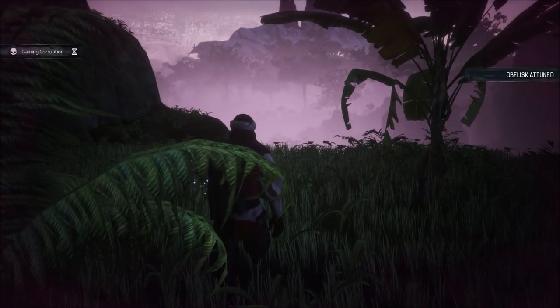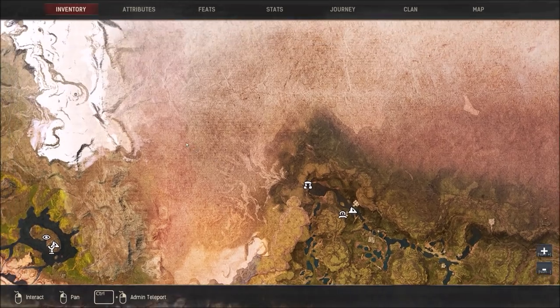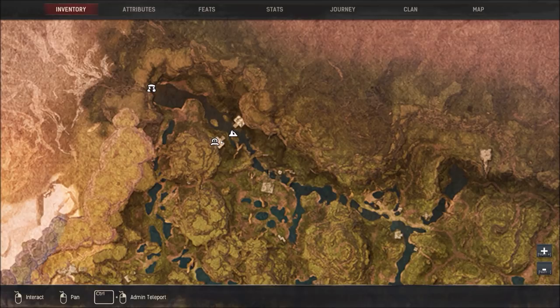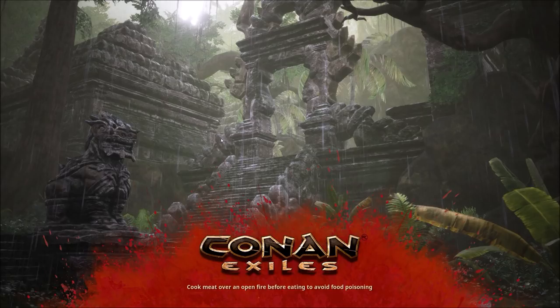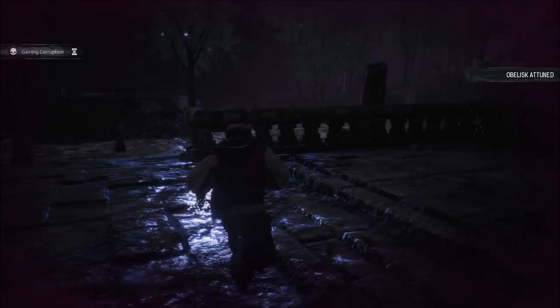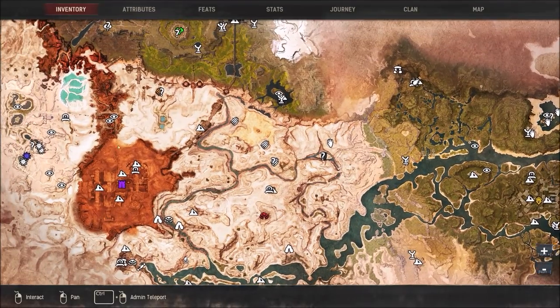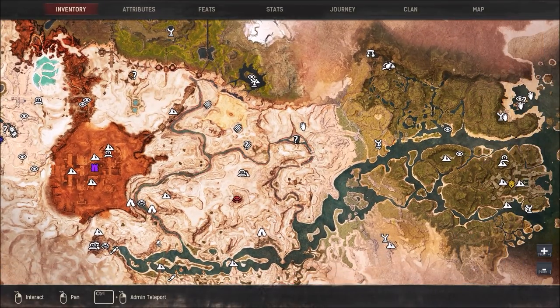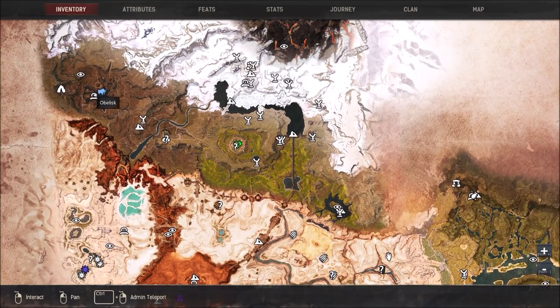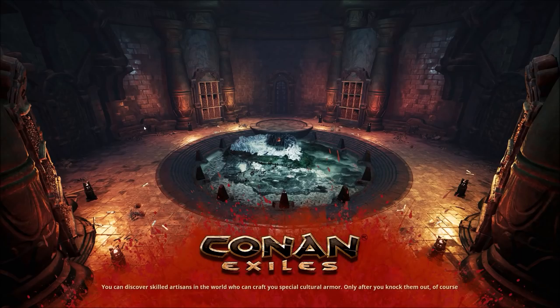There's another one in the jungle — this is the passage, which I believe takes you somewhere up north if you go through it. You'll see these two little stone structures and we'll attune to this one. The next one is way over here in the mounds of the dead — there's this little island by itself, and it's right next to the barrow king, which is another dungeon. Same theme: a place you can port to right next to one of the dungeon locations in the game.